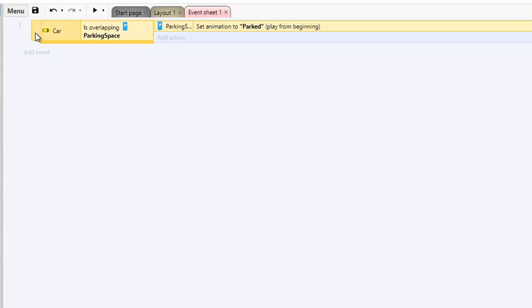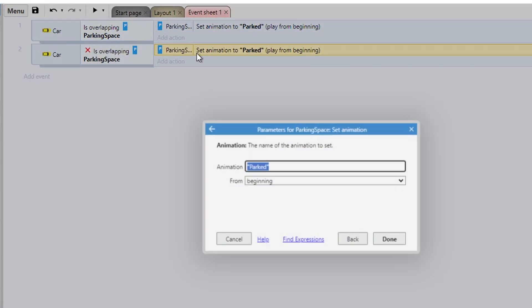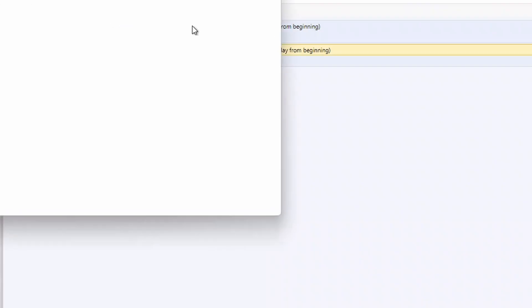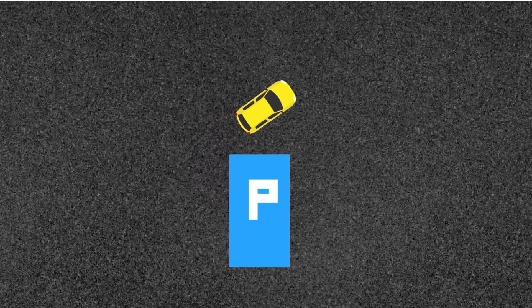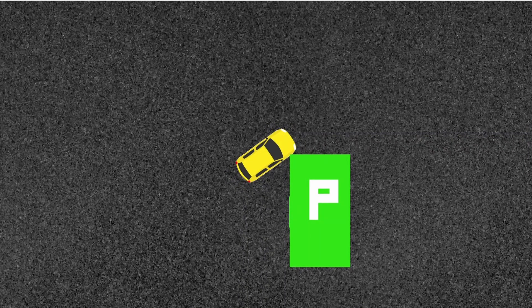Let me quickly set up the other side by copying, pasting, inverting, and resetting the animation. When you set animations, pressing Shift to first shows all animations, making it much easier to select the one you want. Now let's do a test and see the problem. Moving over to the parked space, you can see it only takes a small part of the car to be touching the space to trigger it — and that's not really in the spirit of this game at all. So we're going to have to change a few things.